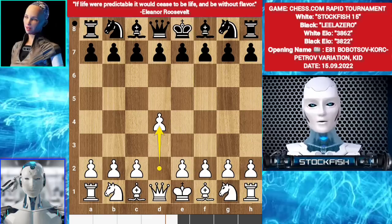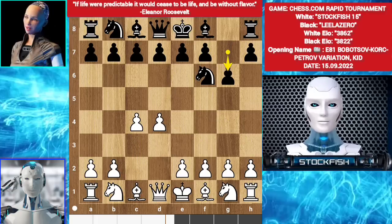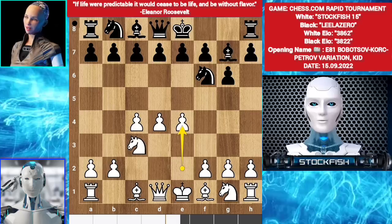I played d4. Nf6. c4. g6. Nc3. Bg7. e4 — King's Indian setup. d6.